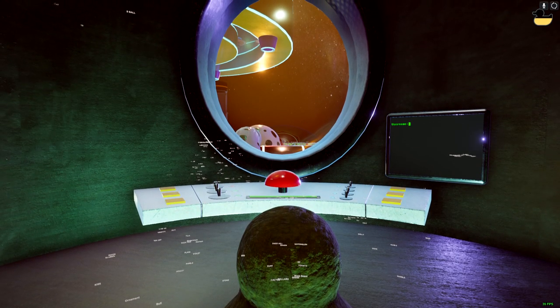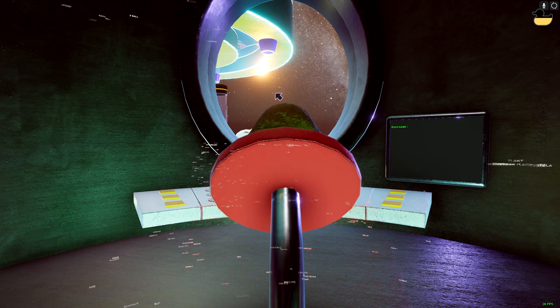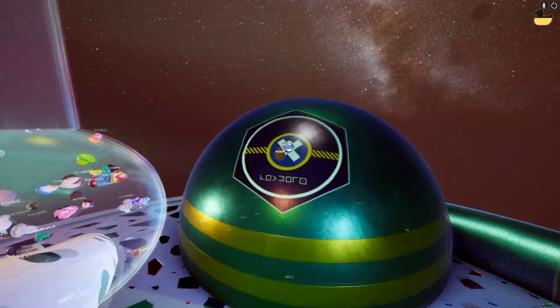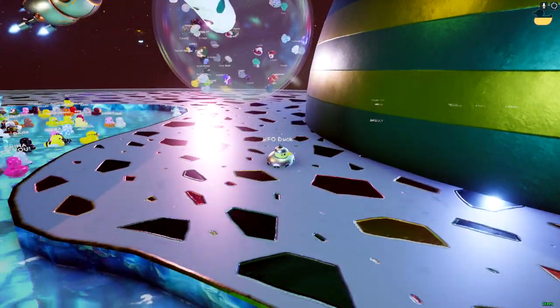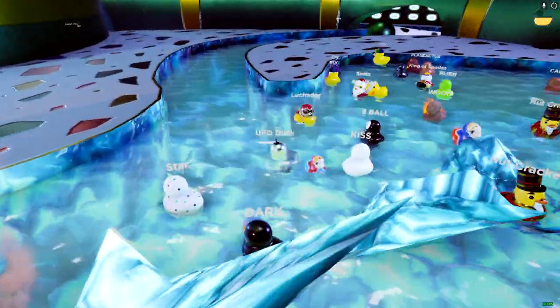Now that we have another duck inside the launcher, let's go ahead and launch him and see if he'll free the UFO duck. And there we go — new duck acquired. This duck, along with the astronaut and the TV duck, are the map-exclusive ducks. You will not be able to get these ducks in the other maps.